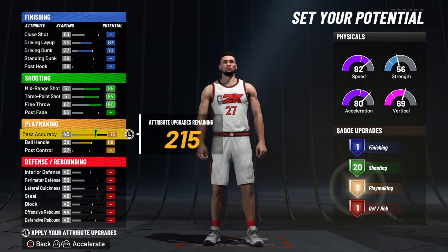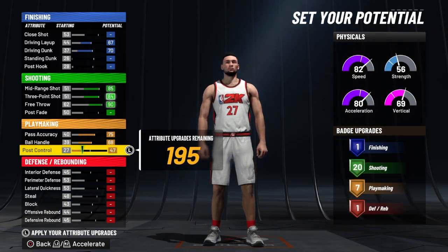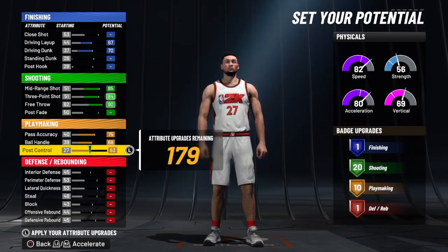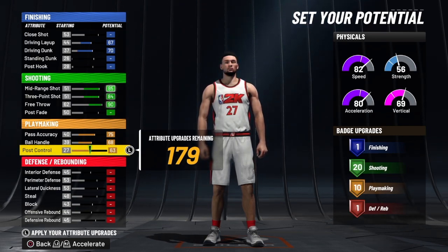On the ball handle, we're going to max that out. Pass accuracy, we're going to max that out, and the post-control is the same thing. So we have a 75 pass accuracy, a 68 ball handle, and a 63 on the playmaking. So far, so good with the playmaking as well.